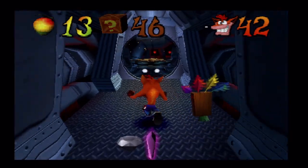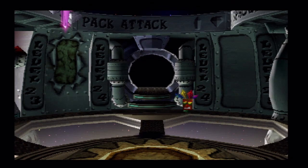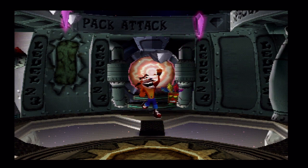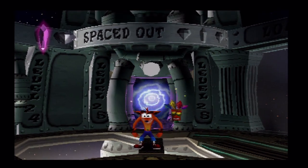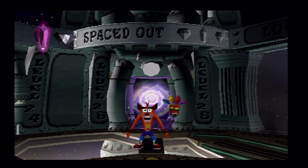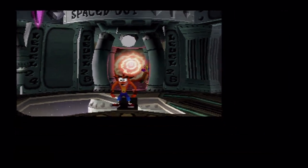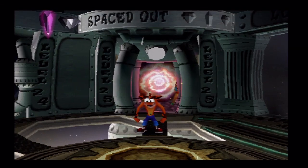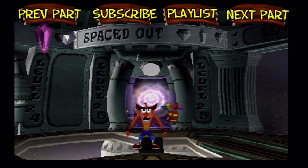Anyway, with that, this stage is done. We got the gem. It's time to move on — next time is the finale. The next part is going to be the ending of the game. Next time when we return, we'll be taking on Spaced Out. For those of you playing along, make sure at this point you have all the colored gems collected. If you go to the Start menu you can actually see the colored gems in the little gem display. Make sure you've got all of them at the ready, because Spaced Out requires all of the colored gems in order to get the last gem of the game.